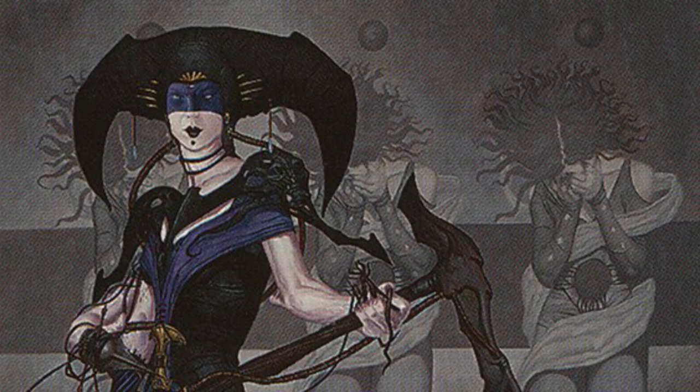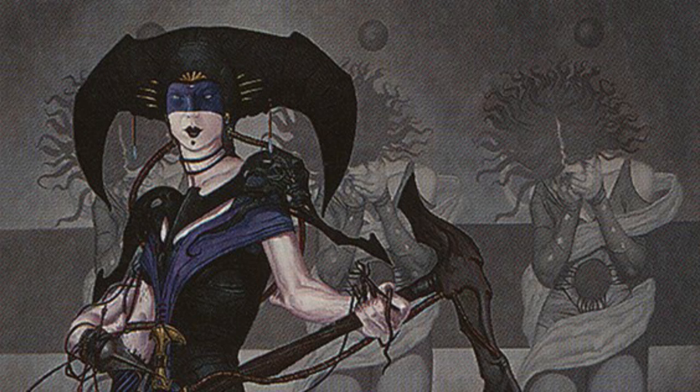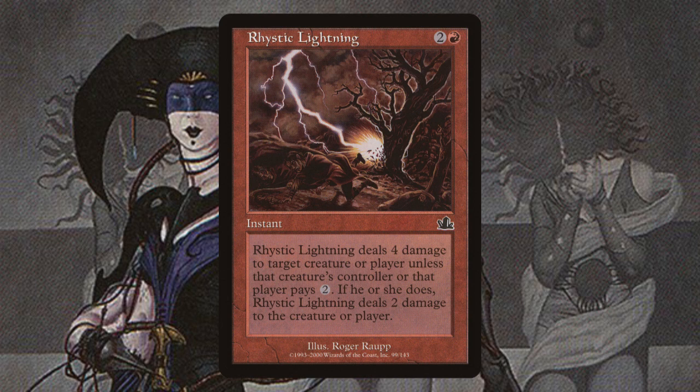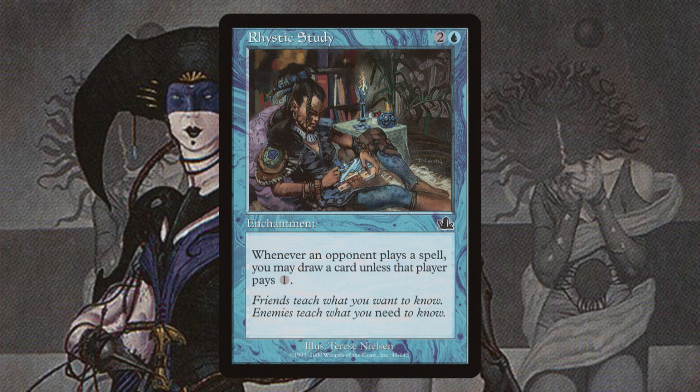Prophecy — the final set in Masks Block — came out in June 2000. I mentioned earlier that the plane of Mercadia was a plane of mercantilism and bargaining. One of the ways this is shown is through the so-called Rhystic mechanic. Rhystic cards are cards which have a powerful effect, but one which can be negated or weakened by your opponent paying a small fee. For example, Rhystic Lightning is a 3-mana spell which deals 4 damage to any target, but the opponent can reduce this to only 2 damage by paying 2 mana. I guess this is designed to show bribery taking place on Magic's market plane — you slide the other player some mana, representing money, in order for them to hit you with a slightly less powerful lightning bolt. By far the most famous of these Rhystic cards is Rhystic Studies. Rhystic Studies is a 3-cost enchantment which lets you draw a card every single time your opponent plays a spell, unless they pay 1 mana.